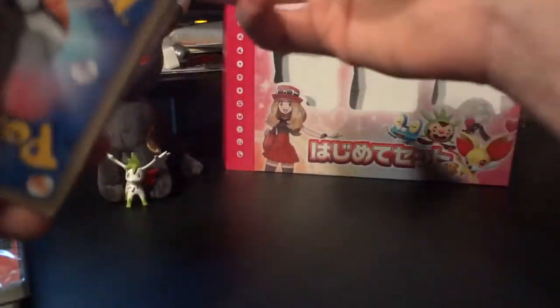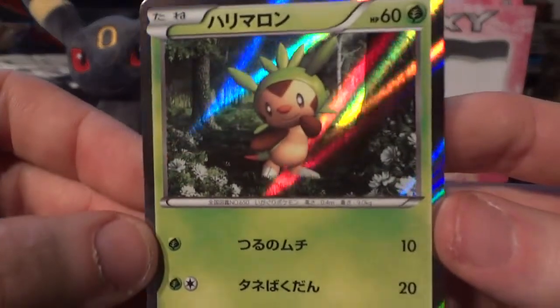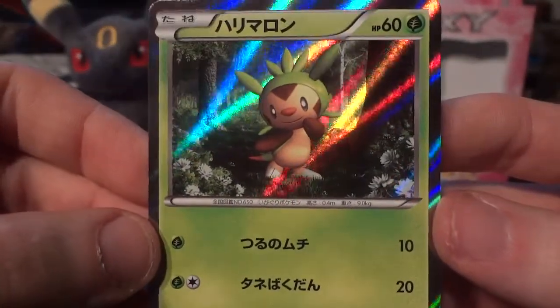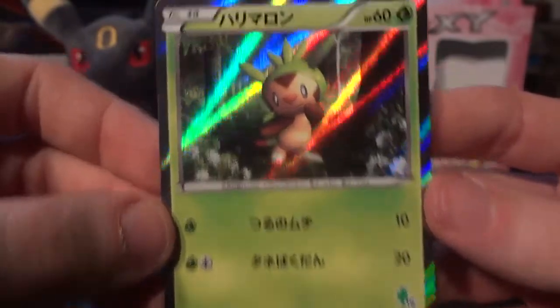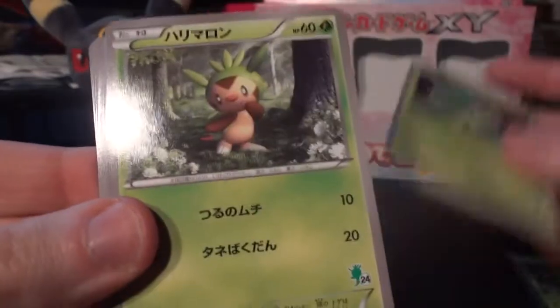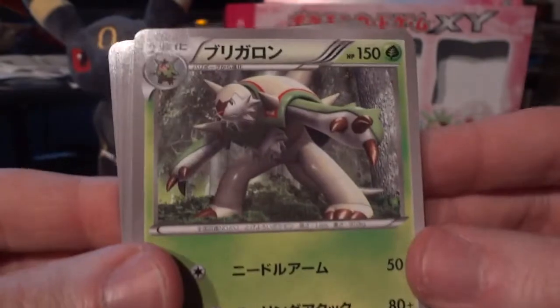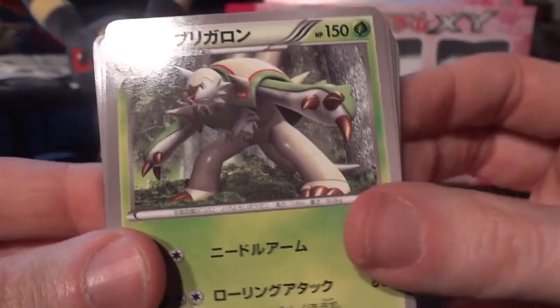I'm gonna do the same thing as before — grass first, then fire, then water. First card is the Chespin. Love that holo effect. This one's definitely gonna supersede the non-holo Chespin, although I think I'll still keep one for my collection. Really nice. We have Weedle, Pansage, another Chespin, two Quilladin, and the non-holo Chesnaught — so I'll definitely be keeping the non-holo versions as well.